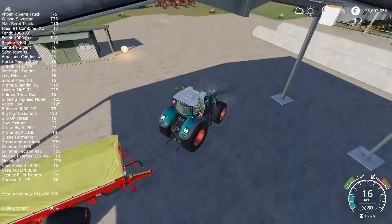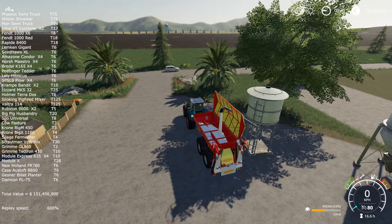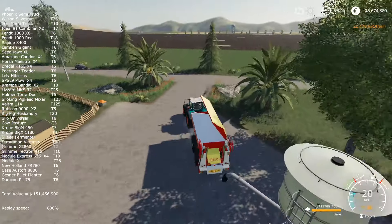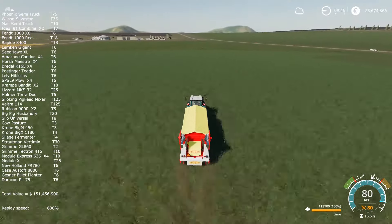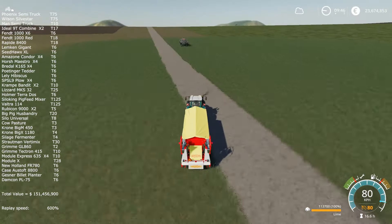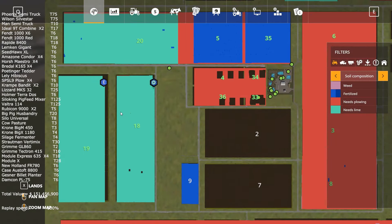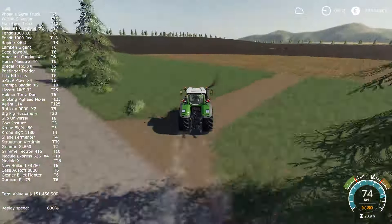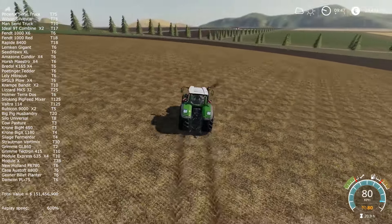I decided to use some of this money to buy new equipment. As you can see, I already spent over 20 million buying and upgrading the poplar and sugar cane planters — which you'll see later turned out to be a little bit disappointing — and also buying and upgrading a sugar cane harvester.